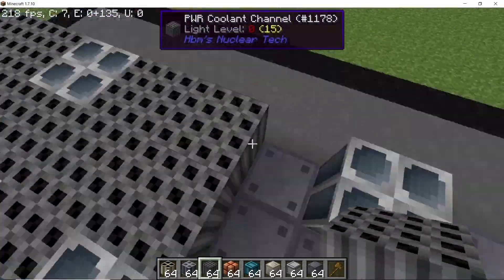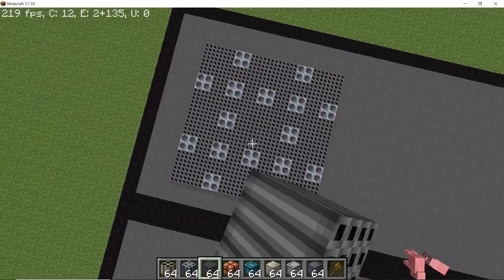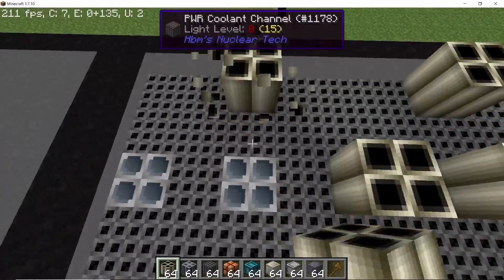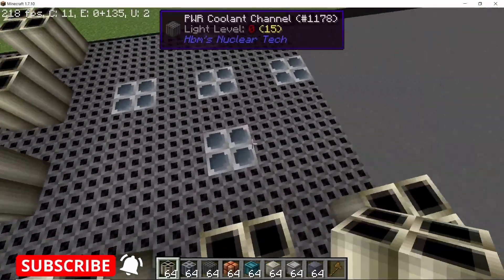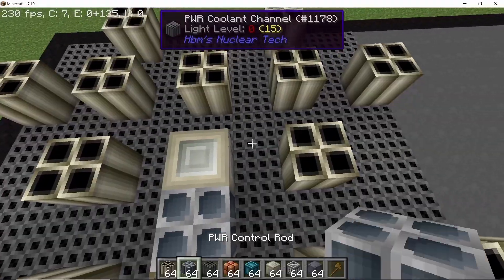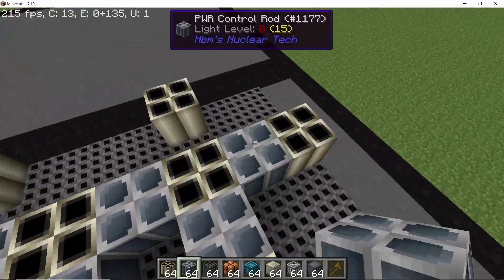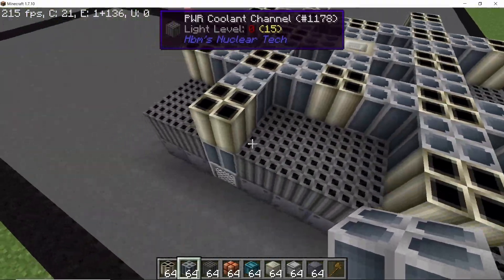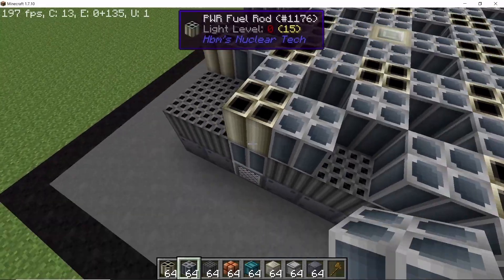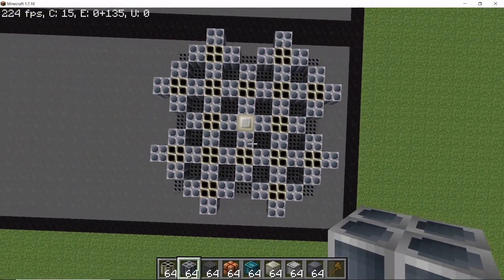Fill up the entire middle section with coolant channels — that's the second layer done. For the third layer, start placing the fuel rods on top of the 16 control rods. Place them down like this, with a neutron source in the middle, and then cover every fuel rod on each side with control rods. There are six sides — the bottom is already covered, next are the sides, and we'll cover the top when we build the next layer.